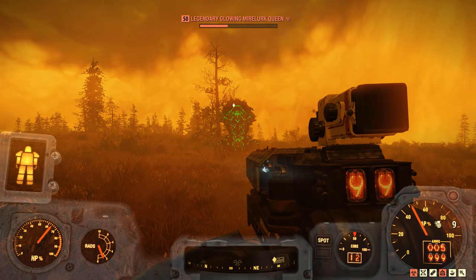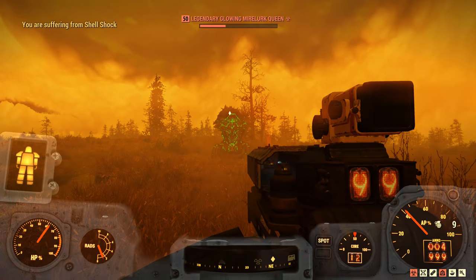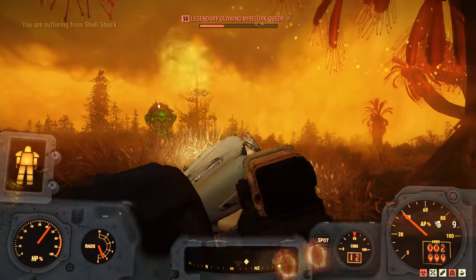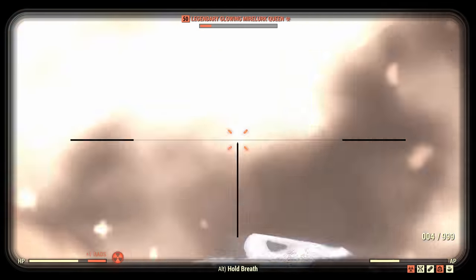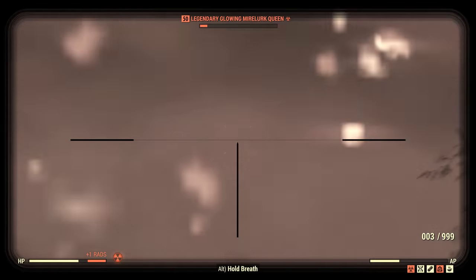There was an old sniper inside of the Vault who took a specific interest in training him. He explained the intricacies of tracking your target, staying hidden as you line up the perfect shot, and then relocating in order to stay alive whilst readying yourself for the next target.